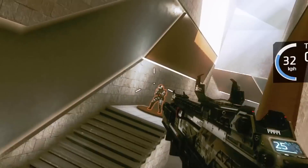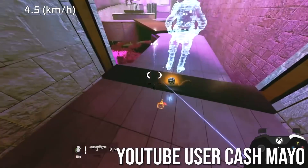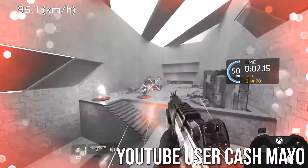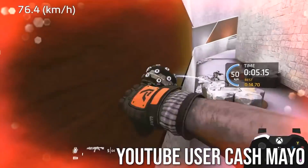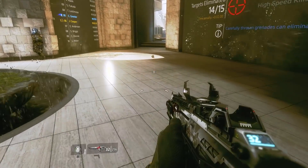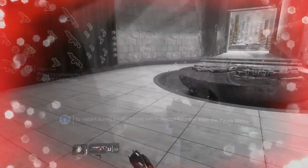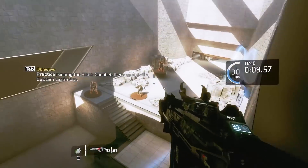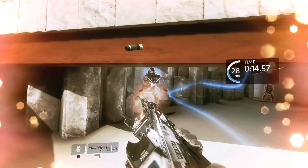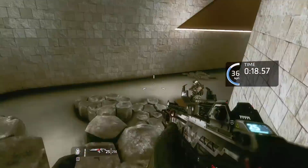Normally it's gonna take players a minute or two to get through this, but a speedrunner named Cash Mayo managed to get that time down to just a little over 11 seconds, which is totally nuts. The reason they're able to move so fast is by using a trick called Damage Boosting, which allows them to use the momentum from a grenade blast to rocket through this trial in a fraction of the time. You also have to take out a series of dummies along the way, so the fact they can accurately toss grenades and hit the remaining targets while moving so fast is actually amazing.